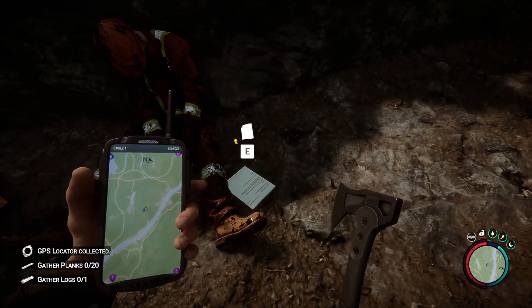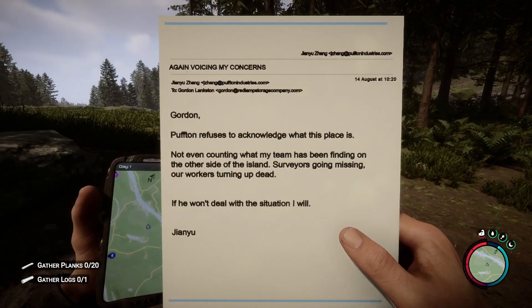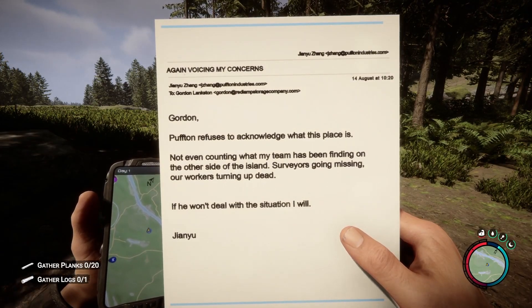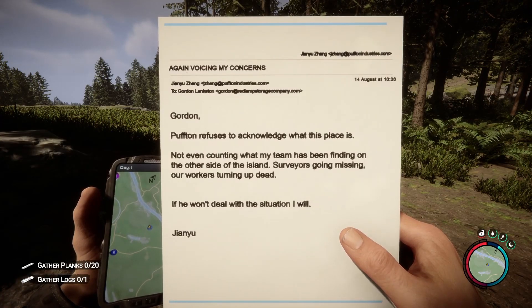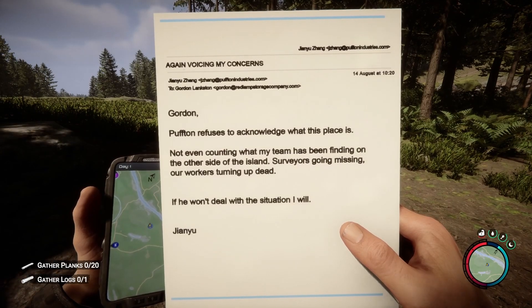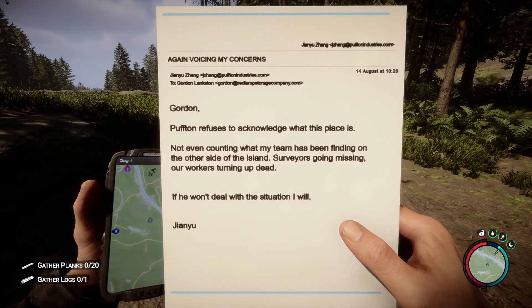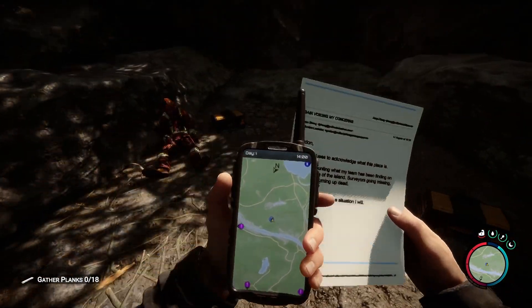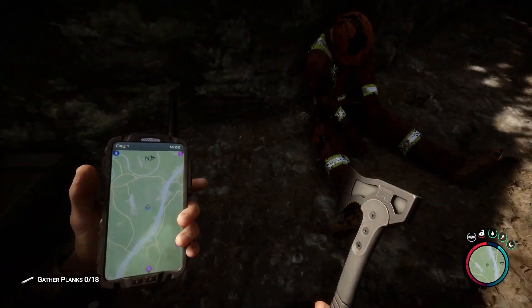This is a GPS locator. Again, voicing my concerns: Gordon often refuses to acknowledge what this place is, not even counting what my team has been finding on the other side of the island — surveyors going missing, workers turning up dead. If we won't deal with the situation, I will. So this is a new location of the Modern Axe, because I read that before.